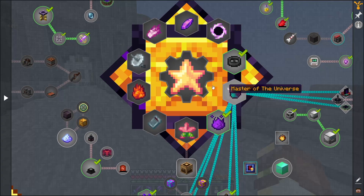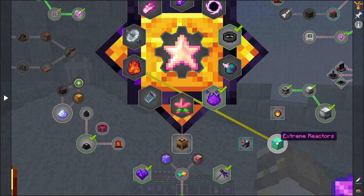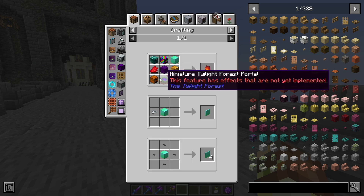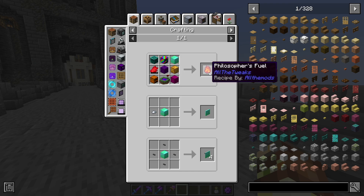So in today's episode, we are going to progress further towards our goal of getting the ATM star by getting into the Extreme Reactors mod. The Extreme Reactors mod is a pretty interesting power generation source. What we actually need for the star is this Insanite block. It's part of the recipe for the Philosopher's Fuel, and everything else we pretty much have access to already, albeit the Forbidden and Arcanus stuff we haven't quite got to yet, but that'll be coming soon.